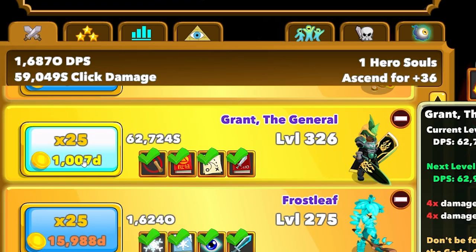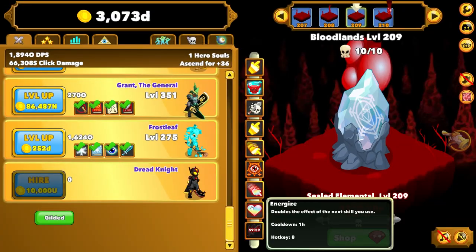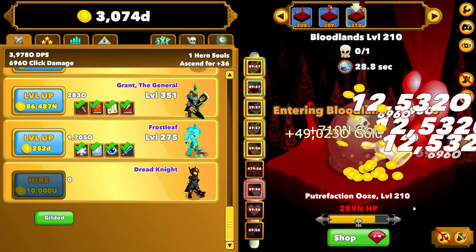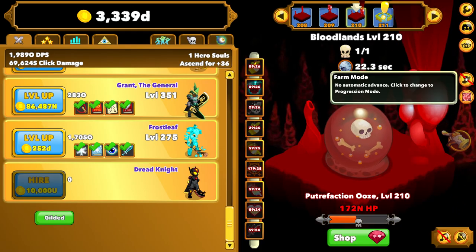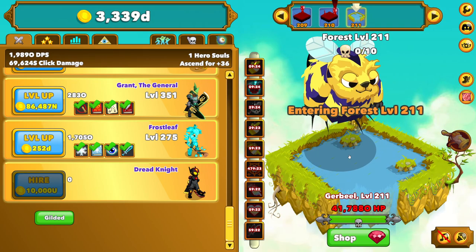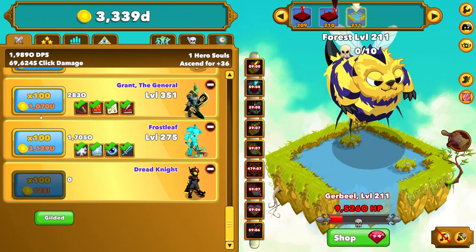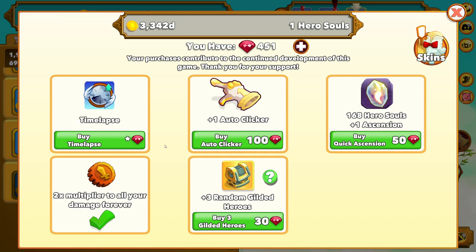So after waiting for a short eight hours, we're going to get the General another 25 levels because he's going to get four times damage out of that. Then all of our skills are refreshed, so all we got to do is click them all and then go on to floor 210. And we're going to walk right on through the boss suddenly — it's amazing what a few little level ups can do. Good thing I had all those rubies. It would have taken a long time for us to make it this far.